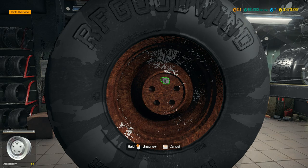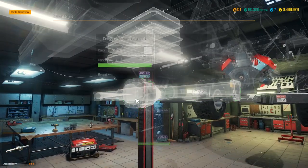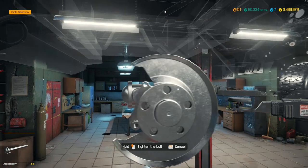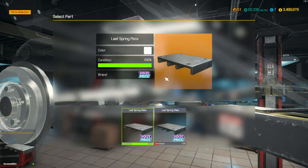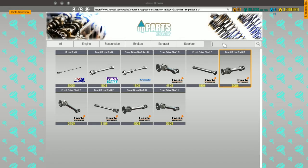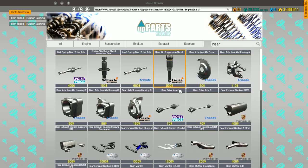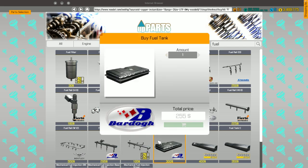We just finished the disassembly of the rear and repaired as much as we could. We repaired everything that was repairable again. Except for the leaf spring plate — we're gonna need a leaf spring plate and three U-bolts. Also pick up the rear shocks, rear shock absorber B's. We're also gonna need fuel tanks. I need to figure out how many fuel pumps we need — I think we might need three.